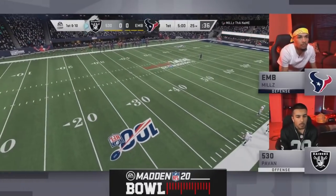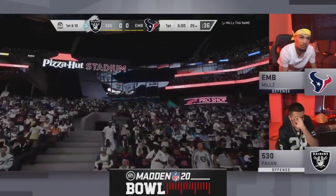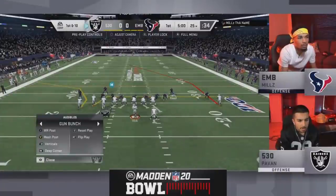He struggled to move the ball offensively. His defense locked down, but he's got to find a way to move the ball against Pavin, who — remember back in Madden 19 — had one of the best defenses around.